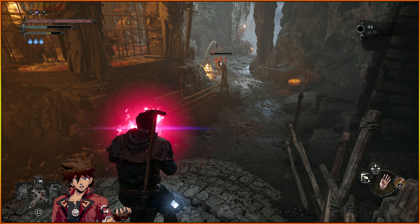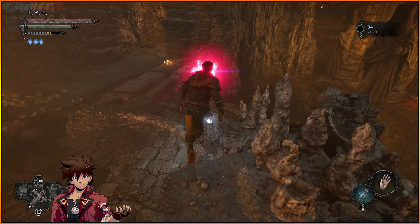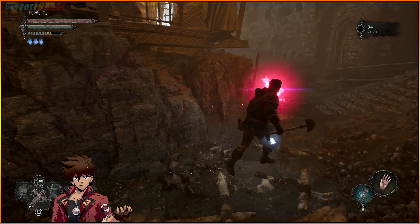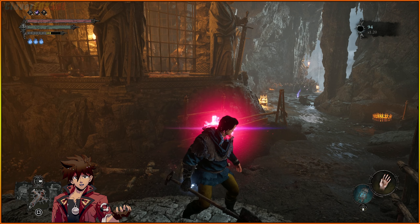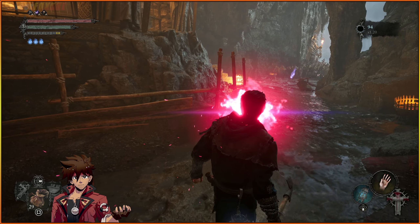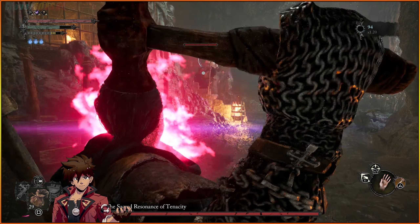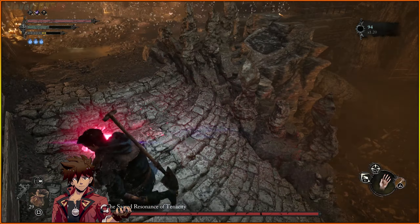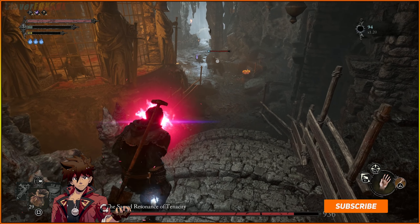We're gonna make our way up here, we're gonna pass the canine and its mask, and we're gonna keep running up this hallway. We might need to kill the canine real quick. Get your lantern out right here and before you even approach this fight, get as close as you can — drop that out, that's going to save you a lot of trouble. Another thing that will save you a lot of trouble: try to get rid of these guys first.